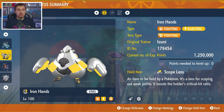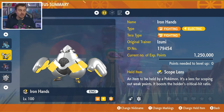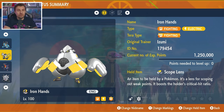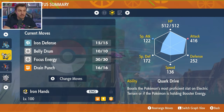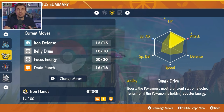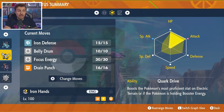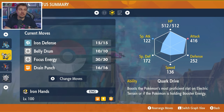Next up is one you probably already have built in your games — Iron Hands has worked time and time again in seven-star raids, and I think it's going to have a good time against Infernape as well. It has Fighting and Electric typing, held item is Skull Plans, Level 100, and Hyper Trained. The moveset is Iron Defense, Belly Drum, Focus Energy, and Drain Punch. The ability is Quark Drive, and the EV spread maxes out HP and attack with an Adamant Nature and the remainder into special defense to cover against both physical and special attacks from Infernape.